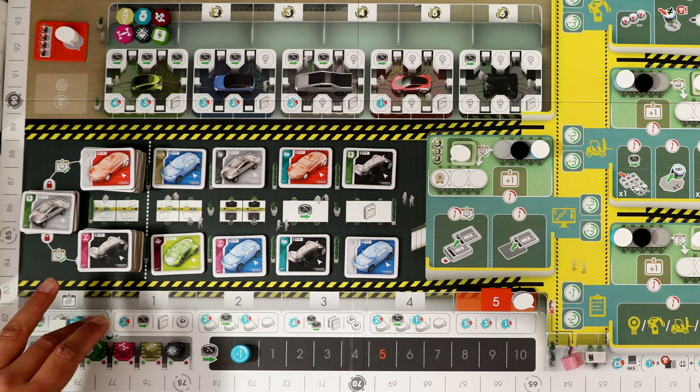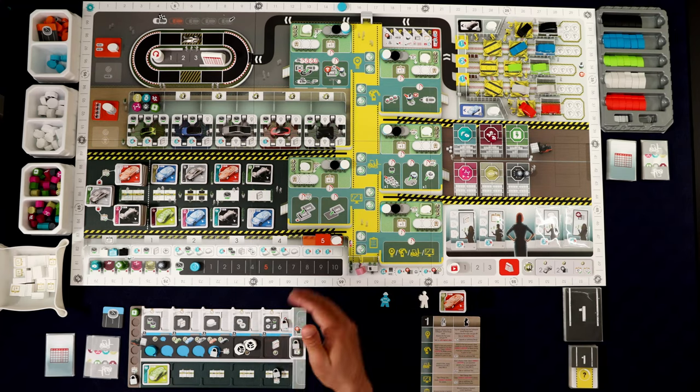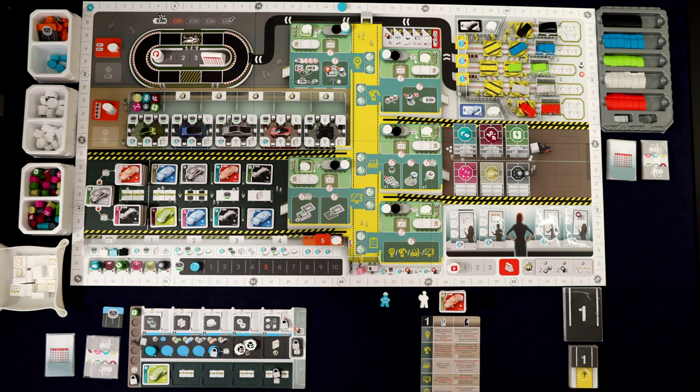If I had been in the first position, Lacerda would have gone to second. If I had been in third, Tertze would have gone to fourth. This sets turn order from right to left — known as certification track order. So right now Lacerda's first in turn order, I'm second, and Tertze is third.